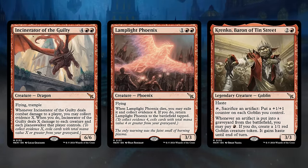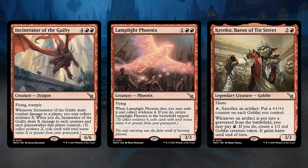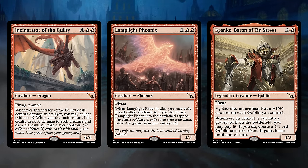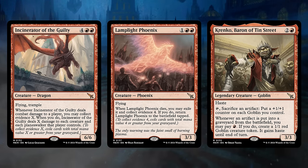In red, the Incinerator of the Guilty is a 6-mana 6-6 Flying Trample, and if it hits the opponent and we can Collect Evidence, it can be a nice one-sided board wipe. The Lamplight Phoenix is a 3-mana 3-3 Flyer, and when it dies we can Collect Evidence 4 to bring it back. And Krenko, Baron of Tin Street is a 3-mana 3-3 with Haste. We can tap it and sacrifice an artifact to put a +1/+1 counter on each Goblin we control, and whenever we sacrifice an artifact or an artifact is put into our graveyard from the battlefield, we can pay a red mana to make a 1-1 Goblin token — so if we have enough artifacts to sacrifice, Krenko can quickly build an army of Goblins.